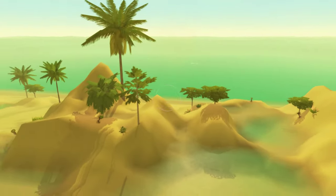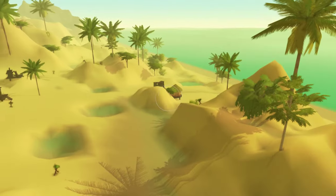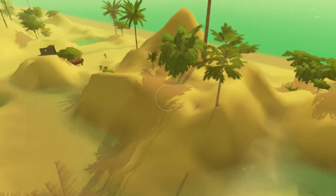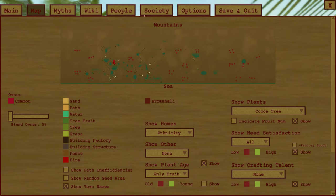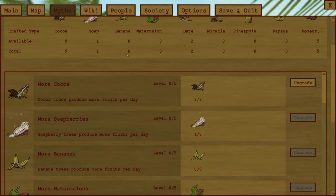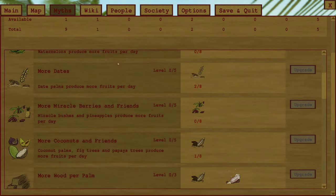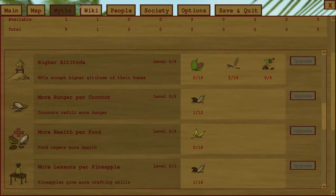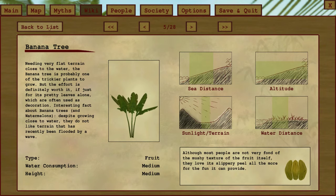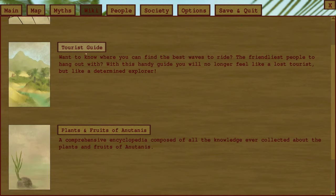I now have some pretty nice trees — the lakes paid off. I believe I can purchase some upgrades; yes, I can upgrade the Kokua, which is pretty nice for the long run. You can also find useful information, guides on how to progress, and some in-game tips.